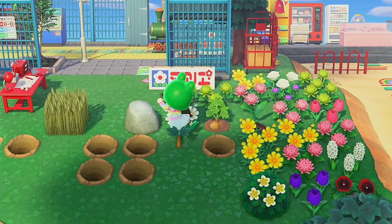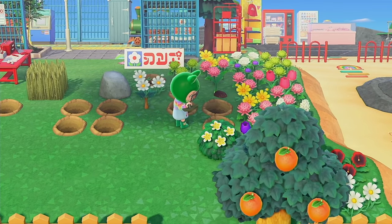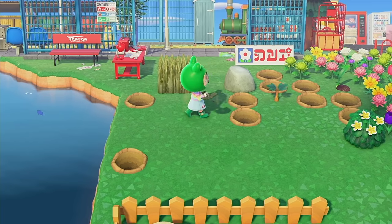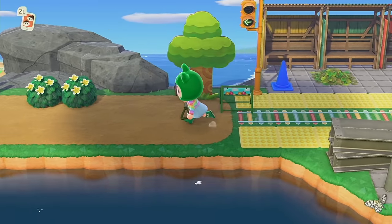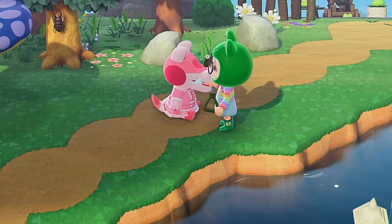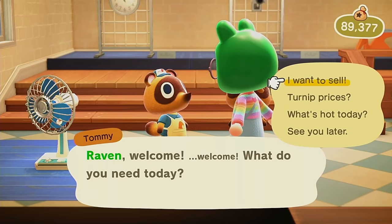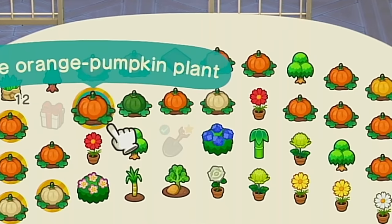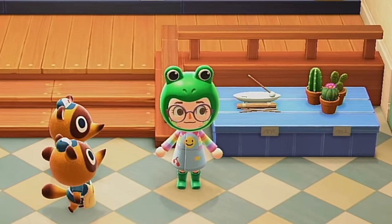I'm probably gonna go and sell these things, and I guess that means I won't have any extra flowers, which is fine. I haven't been using flowers very much anyway. Maybe I'll keep a few of the green mums — I feel like I use those quite a bit compared to any other flowers. We're gonna go sell all of this stuff. I sold the pumpkins for 7,000 bells — that's pretty decent profit from the chaos area. Thank you, chaos area.